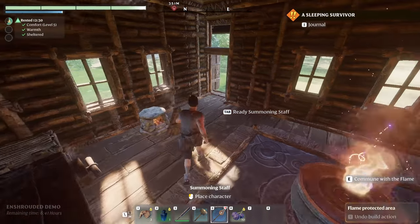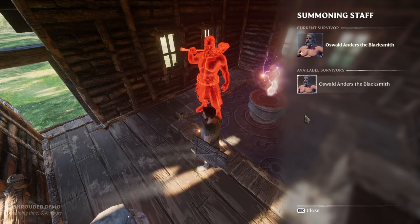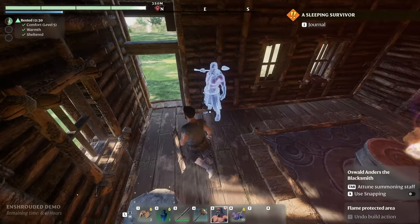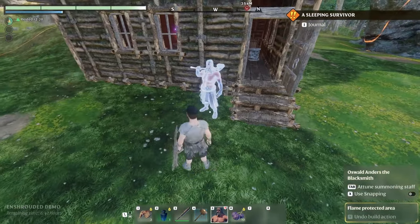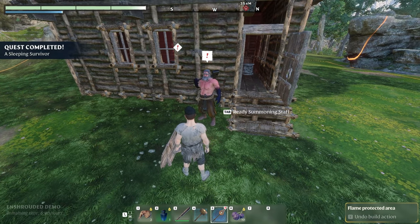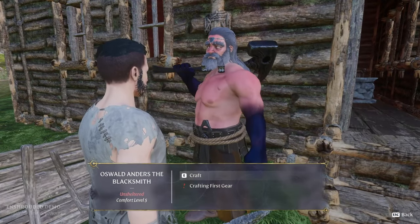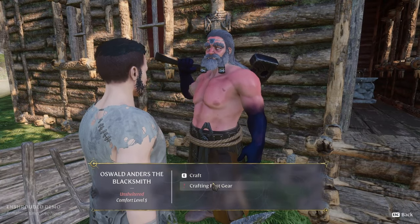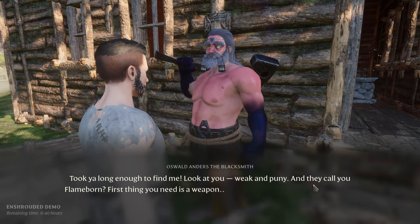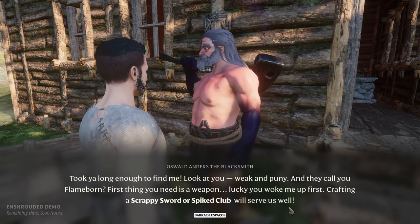Let's commune — this survivor will be a worthy addition to our cause. Place them into the world with a summoning staff, which you can craft from simple twigs. Summoning staff — beautiful. Let's see where it might be. Place character — that's a big boy, now he's not so big. Where would you like to be buddy? I'm gonna put you outside — you can guard the place. Hello, how you doing? Let's talk to him. I can do a kill — no nails, lock pick. Look at you, wicked puny, and they call you Flame Burn.